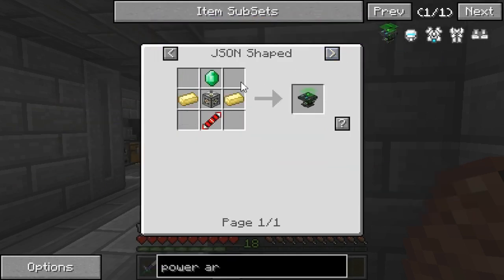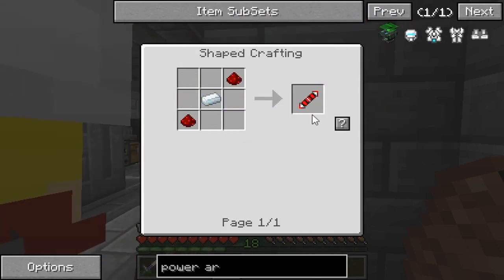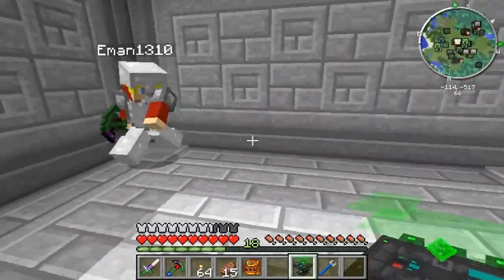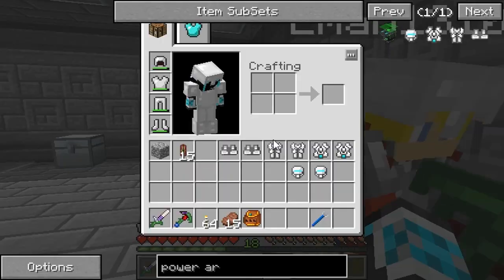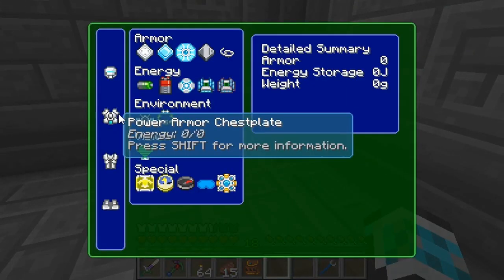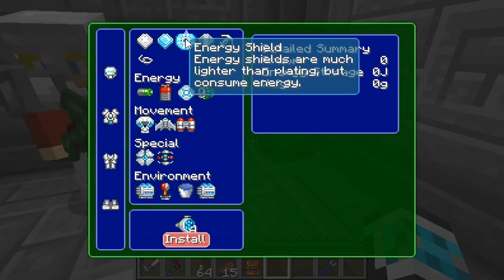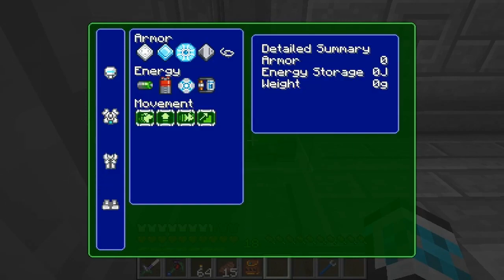We're also going to need a power armor tinker table — a machine frame, which isn't too hard, we've made those before. Do you think we should put the tinker table in the corner over here? I think a corner over here would be a good idea. With the power armor chest plate we can make a jetpack — it needs four ion thrusters. We're probably not going to do the jetpack right away; we're just going to use the basic movement first. But first, we're going to need a battery.